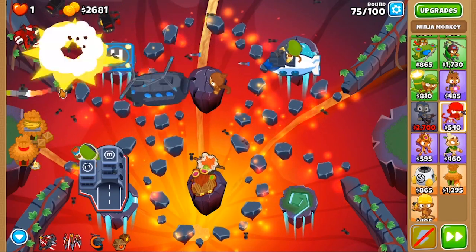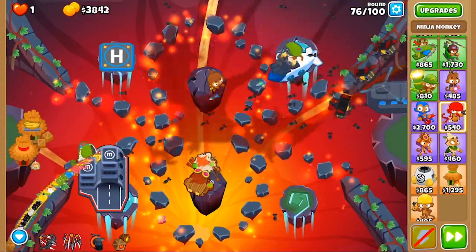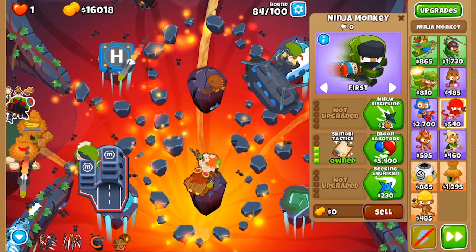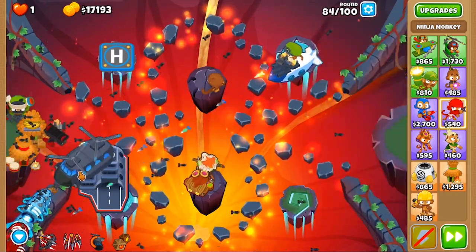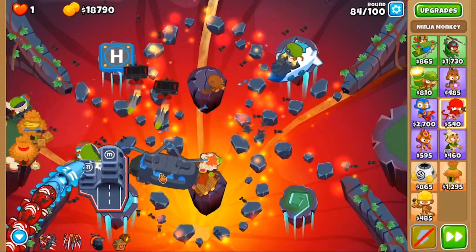Another issue with this strategy is that you get Chinook and Flagship somewhat late, and you can't necessarily get 20 Shinobis on there. Partially because you can't stall with an ice or anything, because Flagship is a normal type and has infinite range.